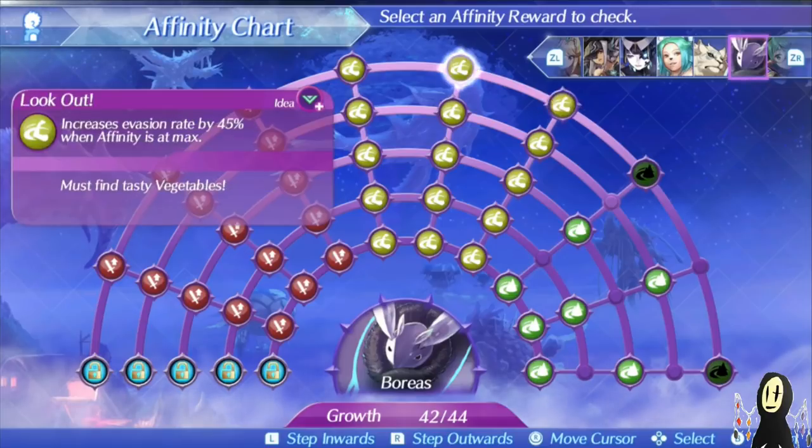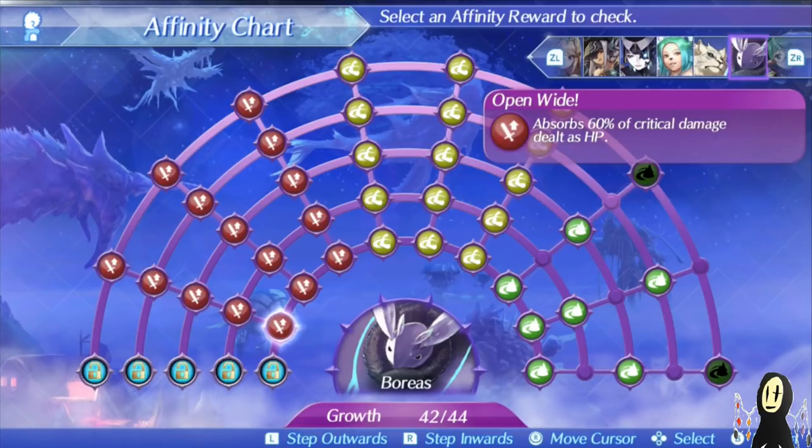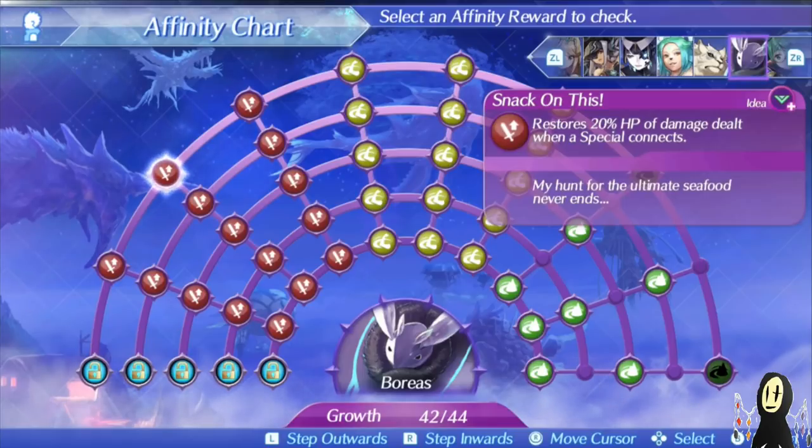There are also passives on the other side, but let's look at his specials — all quite good. The level 1 special is nice because its critical damage deals HP. Getting criticals isn't that bad; if you increase your critical rate, you could totally use it on Boreas, and it's a self-heal. Same thing goes for level 2 — also a self-heal, but this time based on overall damage rather than criticals.